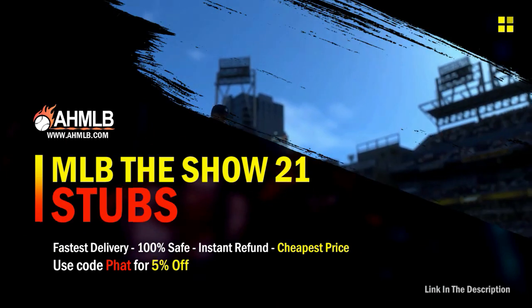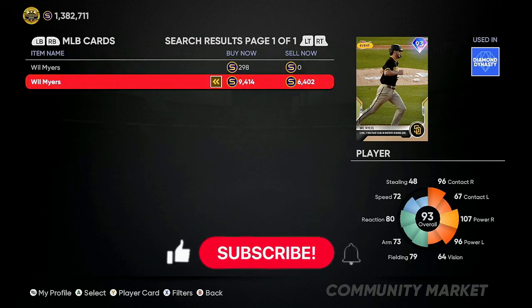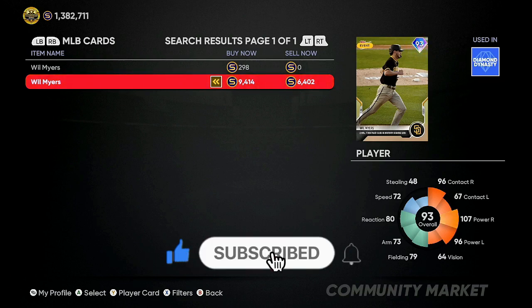Cards that have been moving at a super fast rate are the Tops Now cards. One of the key names is Will Myers — very very cheap, 3,000 stub gap right now. Buy all of them up because you can resell them for 9,000 or more. You are making about 2,100 stubs every single flip, super fast. With Tops Now cards you have an unlimited amount of stubs you can make.